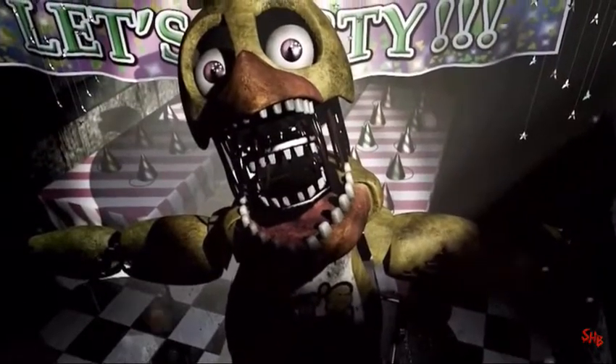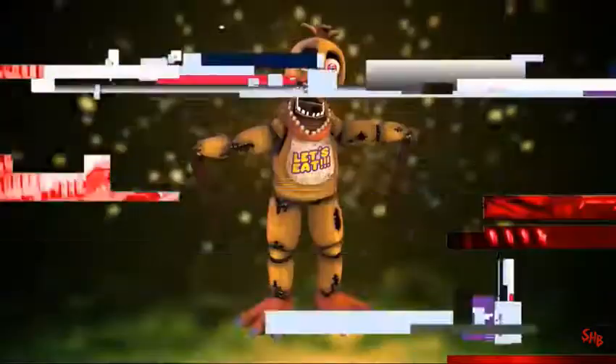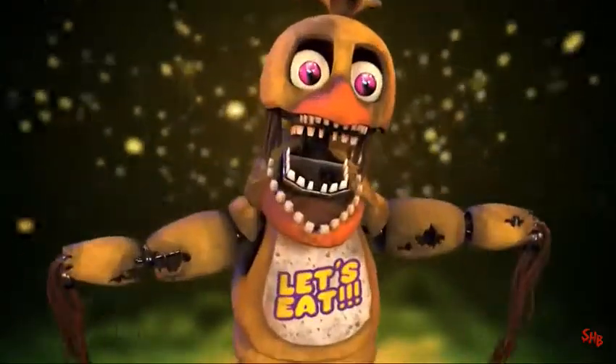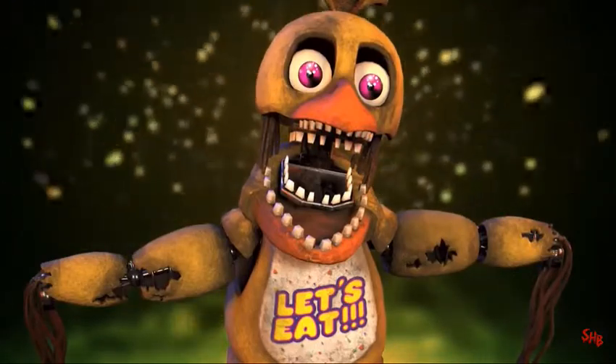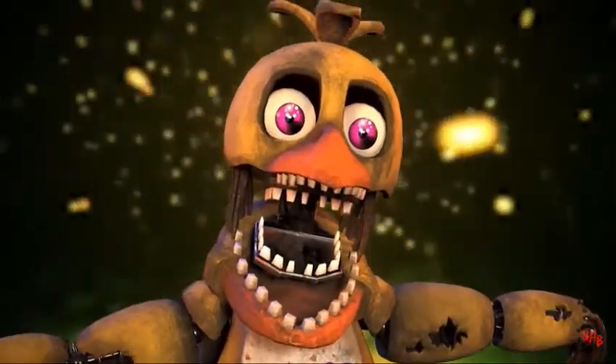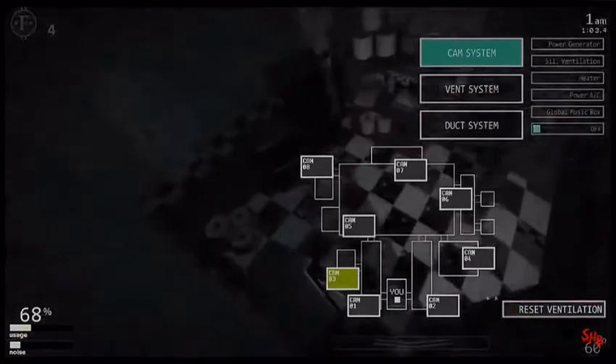Also found within FNAF 2 is Withered Chica. The Withered animatronics were deemed too scary for children when first designed. They were then scrapped and replaced by their toy counterparts. Since that time, they have fallen into disrepair. FNAF features a mouth with two sets of teeth, as her endoskeleton can clearly be seen within. Her eyes are large and stare right through our soul. Her voice is distorted and haunting, as heard when playing Custom Night.